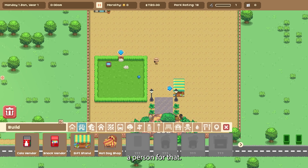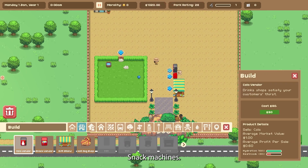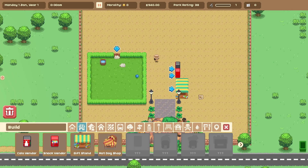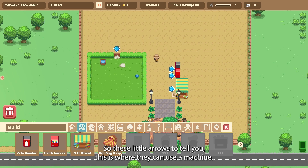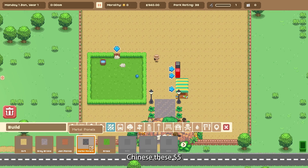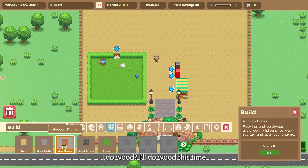I'll hire a person for that, and we'll put some drinks and snacks in the little zoo area next to the snack machine. As you play, you can't really rotate the screen so you just have to go with it. These little arrows tell you where they can use the machine. I'll apply some paths — I'll do wood this time. Here you can see my money: I have 895 dollars, that's all I have so I can't go crazy.